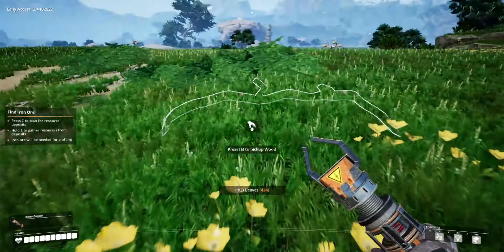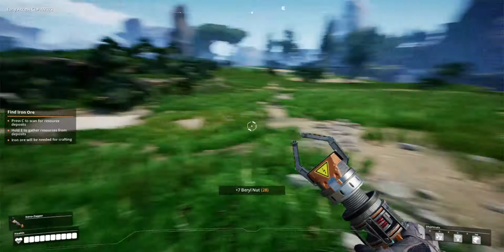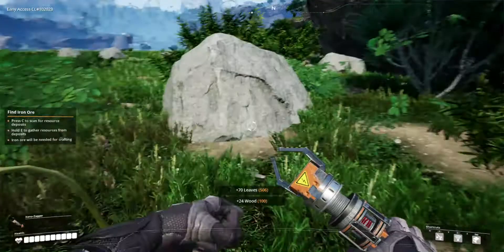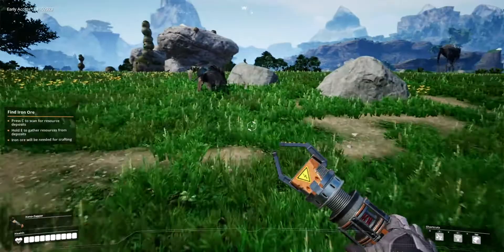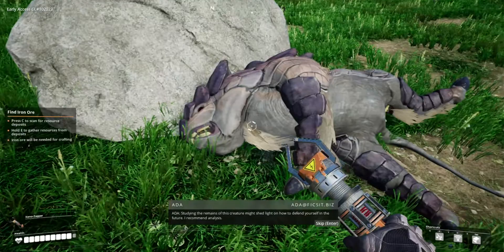They've designed this game well — to the point where when we come near to a new resource, there are sort of armadillo-type creatures. They run pretty quick. The game prompt says: studying the remains of this creature might shed light on how to defend yourself in the future. And like I said, they come up pretty quick — hence why I said I'd want a better defense.